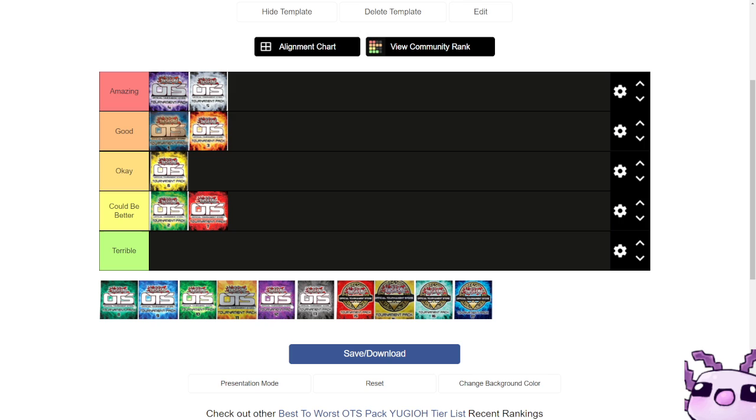After that we have OTS pack 8, which housed things like Drone Lockbird, Sky Striker Ace Kagari, and Scapegoat — three cards that constantly see play across varieties of formats. It is a great point to look back to because of how good 2019 really was.